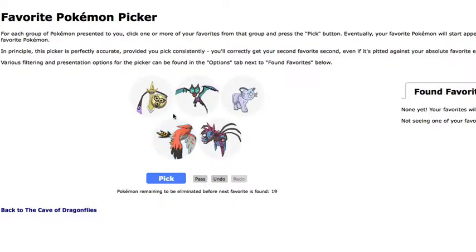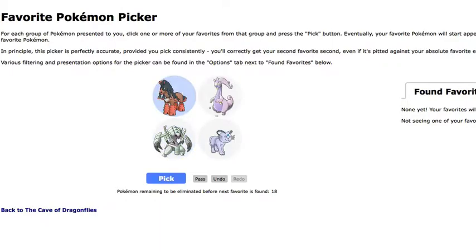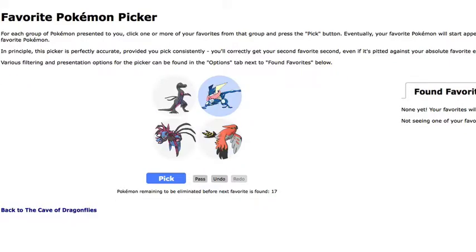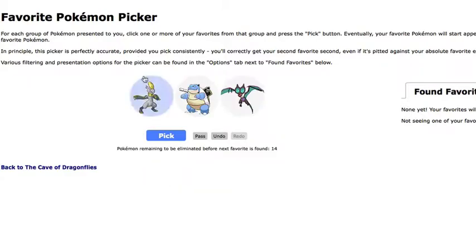Pass — those are all really good. Pass again. Those — and then we got 18. We're down to 4 for each group. Let's pick everything except Guja — sorry Guja. Pass. Well actually I'm going to pick those three — sorry Hydreigon. And those two. Down to 14.